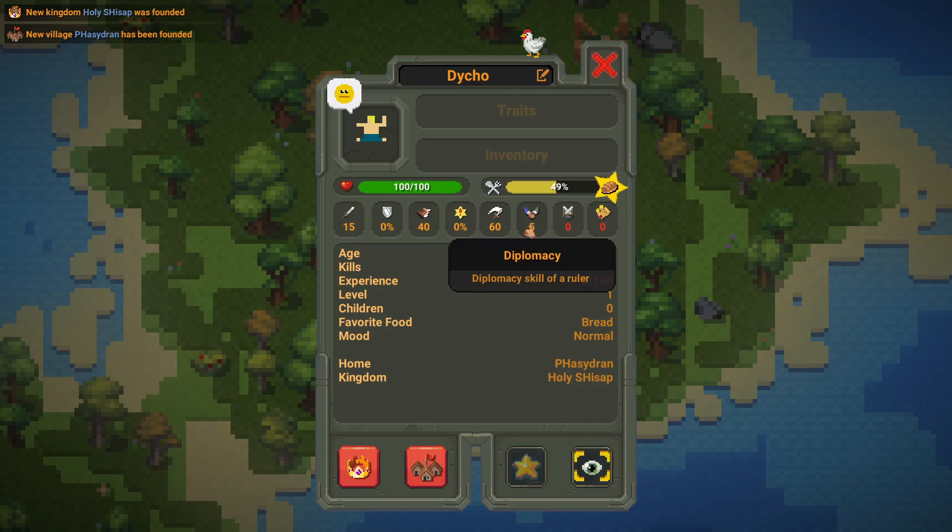Next we have diplomacy. Diplomacy is basically popularity — a human will have high diplomacy if they do good things in the kingdom, like commanding battles or winning battles. Next we have the warfare skill. This goes up to 30, and the higher this number is, the more army they will invest in their kingdom.